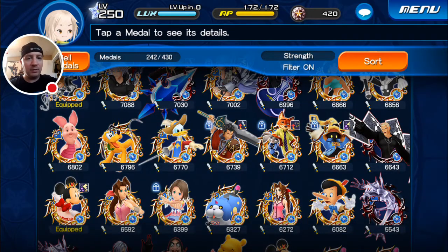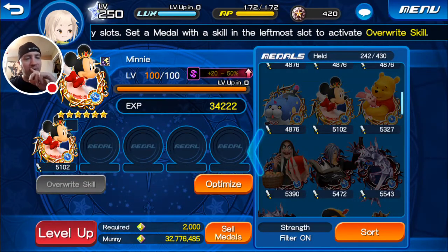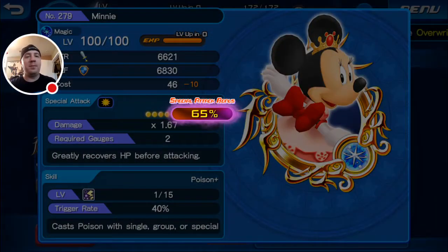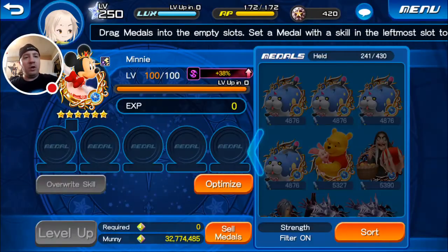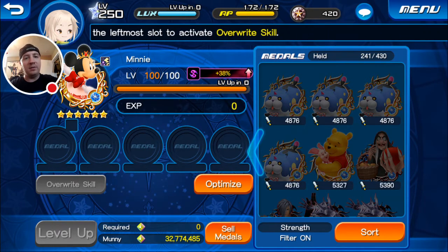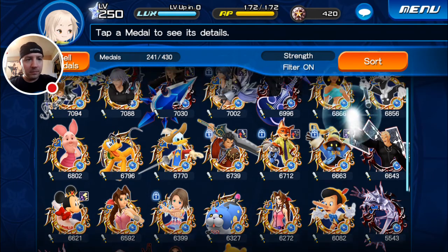Hopefully we can get some better guilt rolls later on when we do our Rock Titan, because that's the one we're really going to focus on. I do have one more chance to guilt my Mini — she has been stuck at 38% forever. I think I've re-rolled guilt on her at least 8 to 9 times and it hasn't changed from 38%. Because I finally pulled my Pooh and Piglet, Pooh and Piglet has the same gauge cost, but it only does moderate healing instead of a large amount. I might actually end up switching Mini out for that Pooh and Piglet going forward.